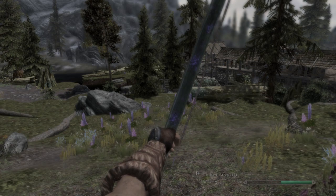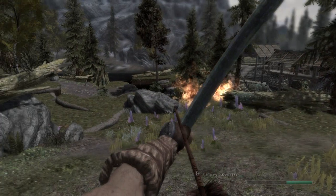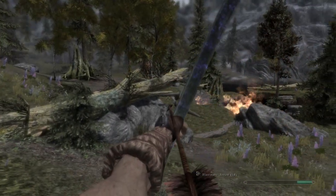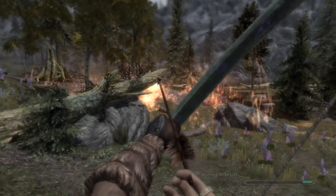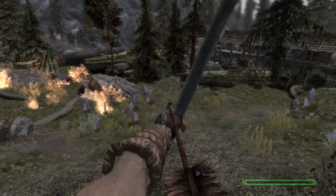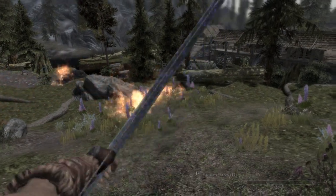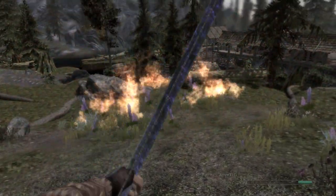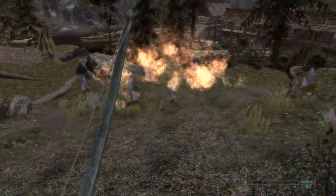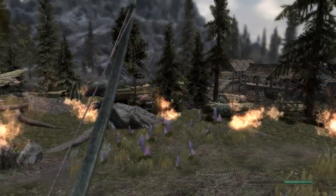So the Blast Wave arrow has quite a large area of effect when you fire it — it's really quite cool. If I fire about here I believe it will hit me. It just misses me in the area of effect there. So that's the Blast Wave arrow.